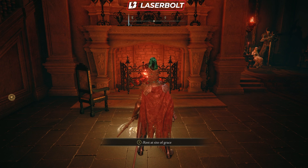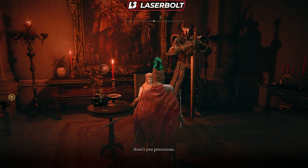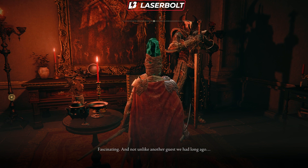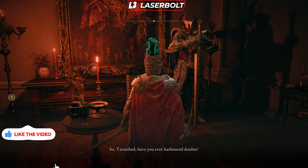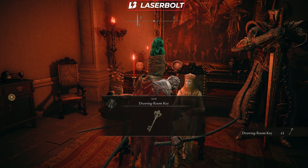Once you transfer into the area, approach this NPC and talk to her. She has very extensive dialogue so make sure you get through the complete dialogue. Basically, what you're trying to do is keep her talking, and eventually she will give you a key. This particular key is going to open a room.